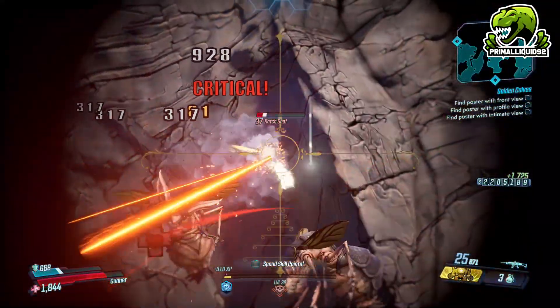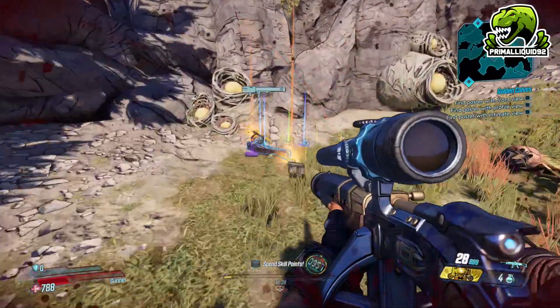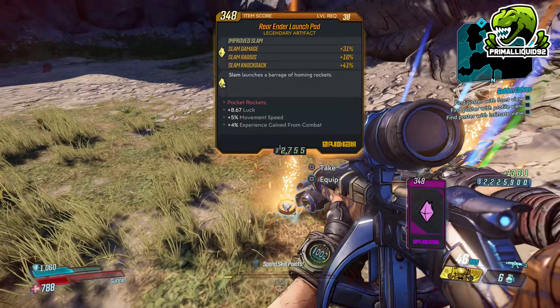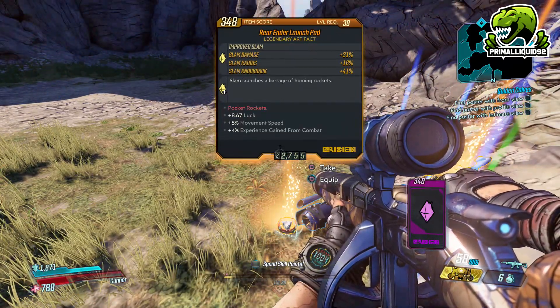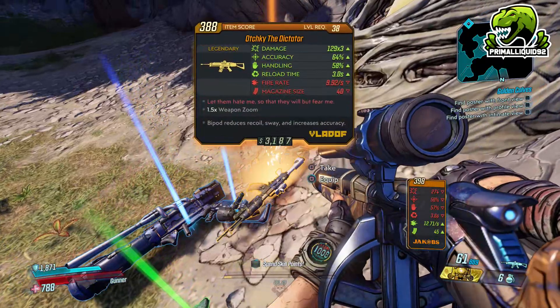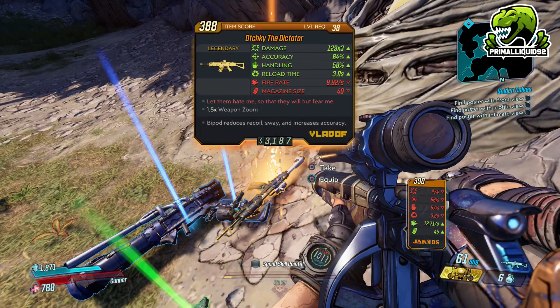Because this is a world drop it might take a while to farm, but the Chupabro is absolutely the best source for world drop legendaries. Make sure you play on Mayhem Mode 3 for an extra chance of getting it — on Mayhem Mode 3 this guy will drop legendaries two, three, even four at a time on pretty much every kill, so it should not take you long.